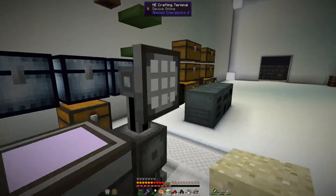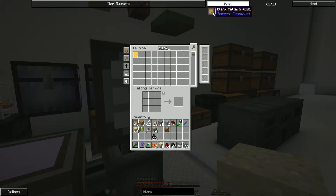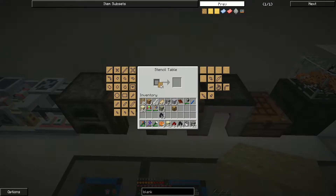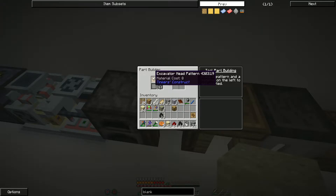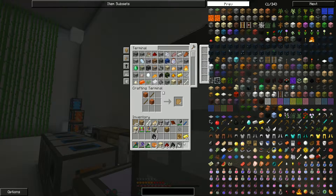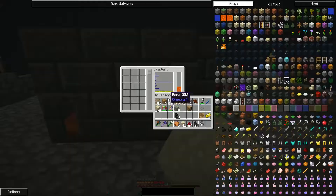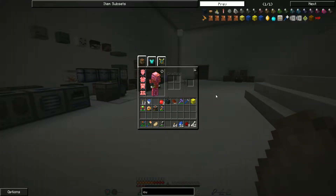Oh hey, I can get a Vulcanite shovel — that's a good idea. We're doing that, 100% that's happening. I think I'm out of stencils so let me grab a pattern and go over here. I need eight Vulcanite for that, and two gold for the cast. We don't have a lot of time left in the episode so I'm going to make a quick cut — I'll do this and be right back.